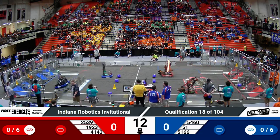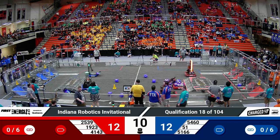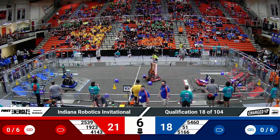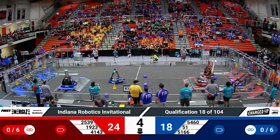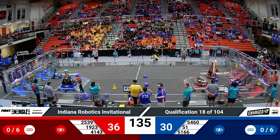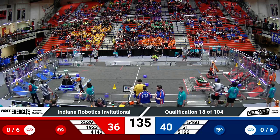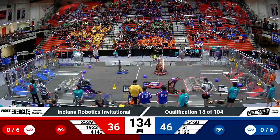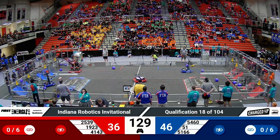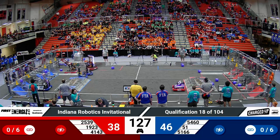As we kick off qualification match number 18 here at IRI, robots exiting their community looking for extra game pieces in addition to those they had preloaded on their robots. Checking out the status of their grid: Red Alliance has two up top, one on the floor. Blue Alliance has four up top, one mid. So that's a big Blue Alliance advantage here as we get to work in Teleop — 46 to 36 — with drivers now in control.